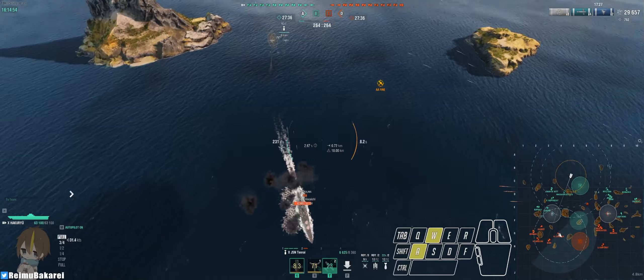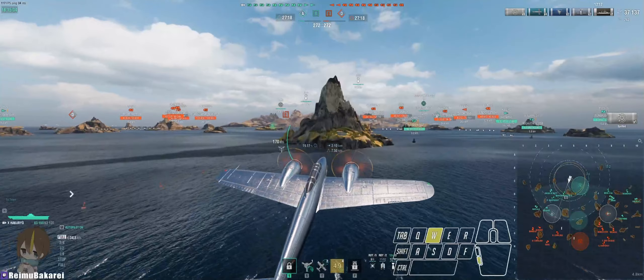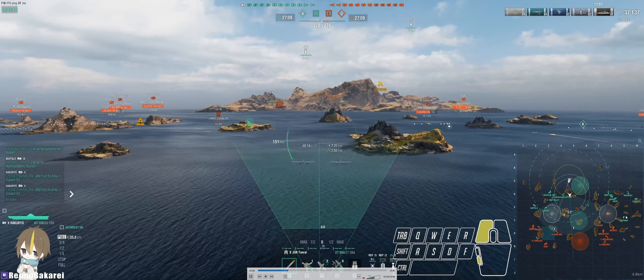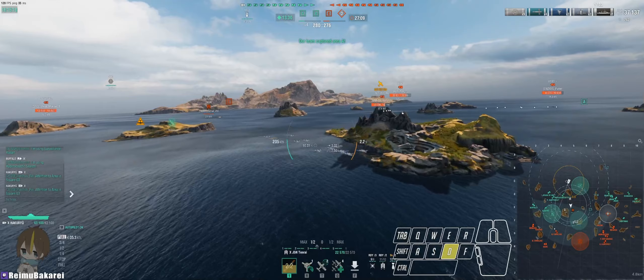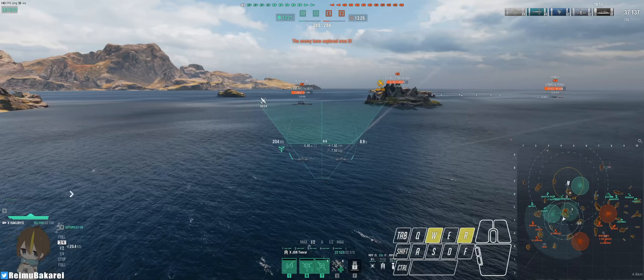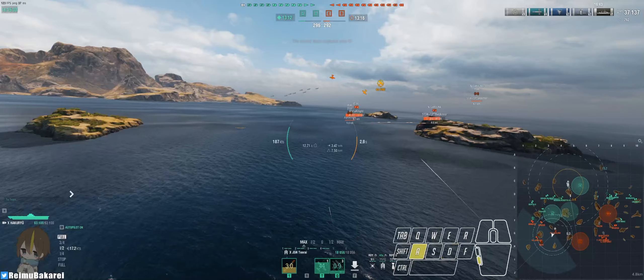The enemy North Carolina is stuck bow-in because of our crossfire — she can't turn broadside or she'll show her citadel and get nuked. This opens me up for a strike. I land one citadel on her, there are incoming torpedoes from my destroyer as predicted, and whenever I start up a new strike I'm always looking at the other side of the map. I'm not just focusing on farming damage — I'm trying to impact the game so my flank can win the objective.